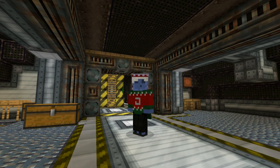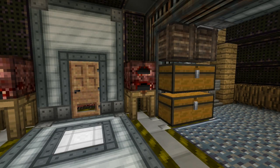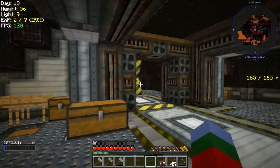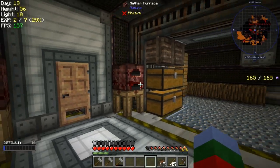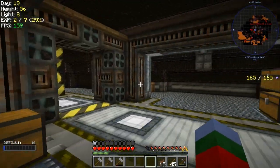Hey everybody, welcome back to a brand new episode of Forever Stranded Lost Souls — I almost forgot the title! Anyways, welcome, hope everybody's having a good day. Today is episode 9. Hashtag question of the day: would you rather have furnaces that have upgrade slots, or Elytra enchantments? Let me know down in the comments. As always, if you enjoy this series make sure you hit that like button and subscribe.